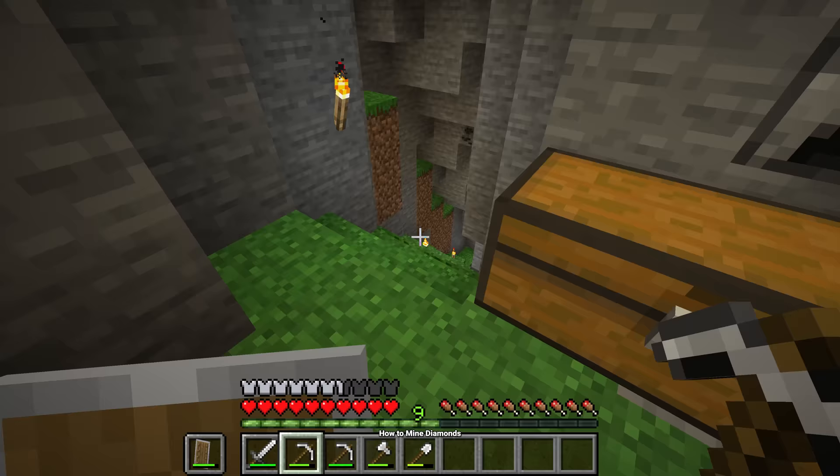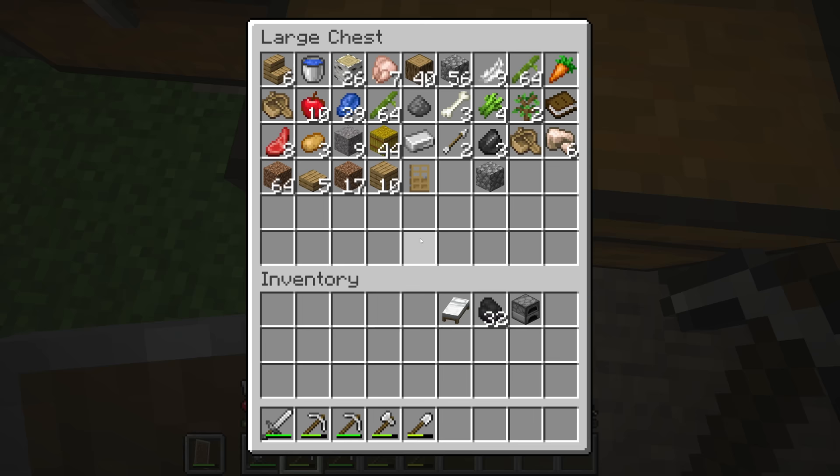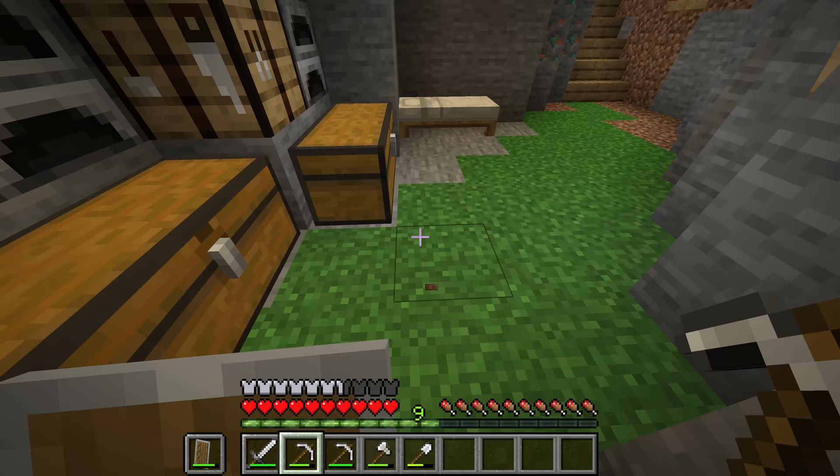Before we run off into the caves, there are a couple of things we need. First, always have at least two iron pickaxes. Also make sure to bring basically all the coal you have, and potentially craft a furnace to bring down with you. Also bring at least half a stack of logs, as these can be useful for crafting things but also getting the sticks to make that diamond pick.